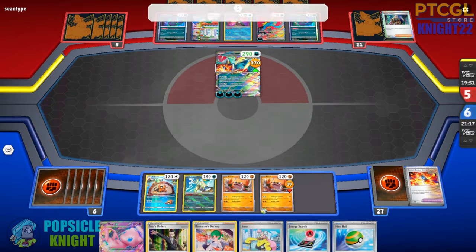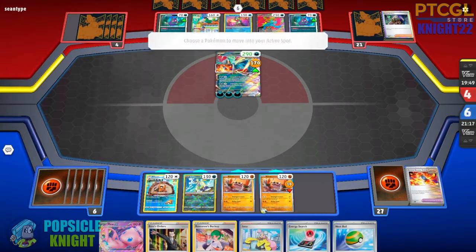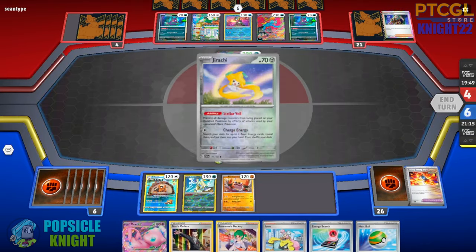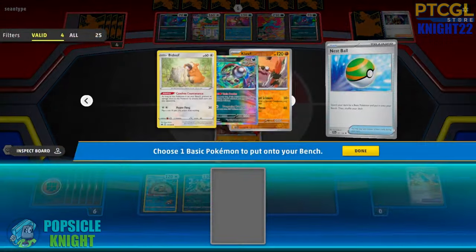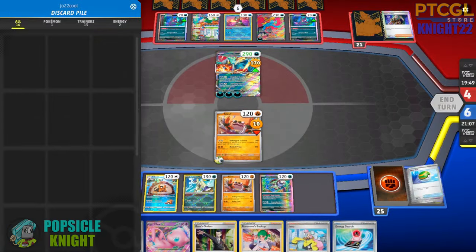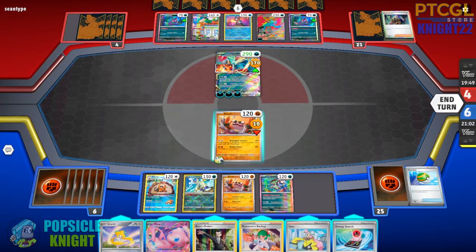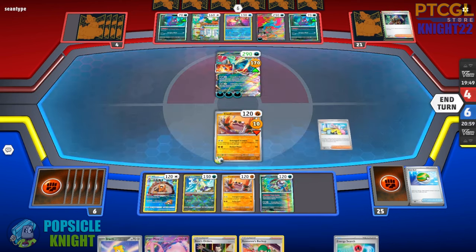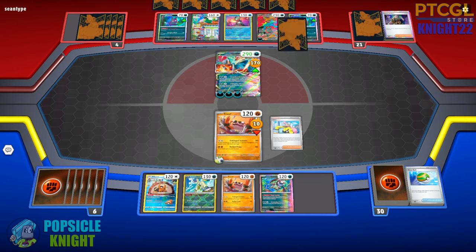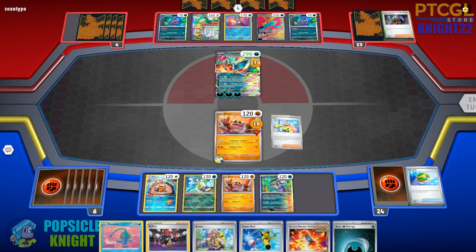They're going to knock out my Brute Bonnets, as I expected — that's actually why I reserved this Nest Ball. That way I can get another one from the deck and put it into play, and I just have to find an Ancient Tool card. Can we get it? I'm going to use Iono — we're still drawing six cards so we have a pretty good chance of drawing into one. Yes we did! That's awesome!